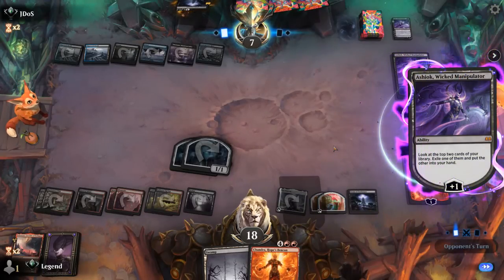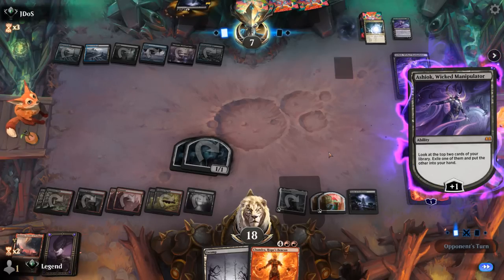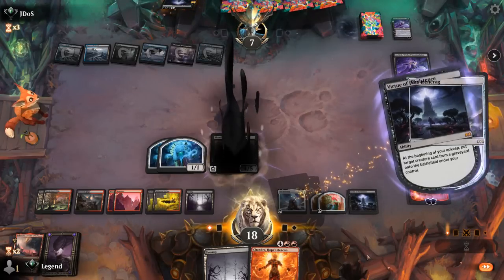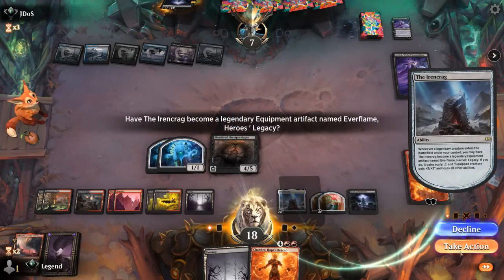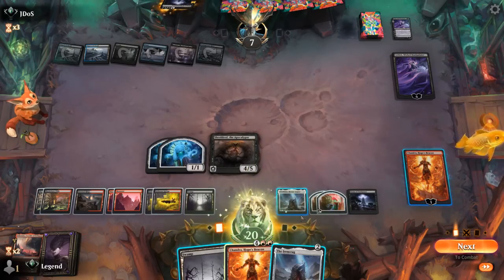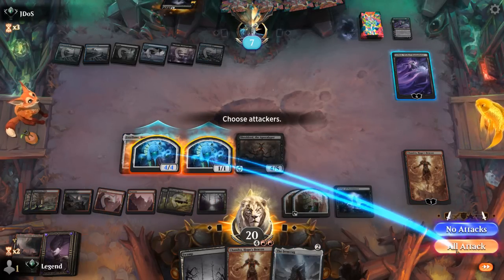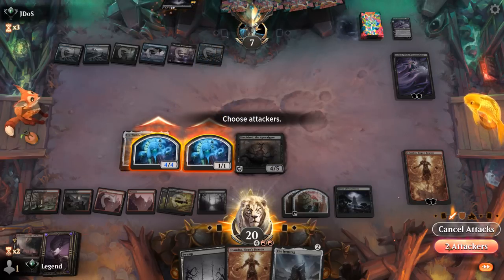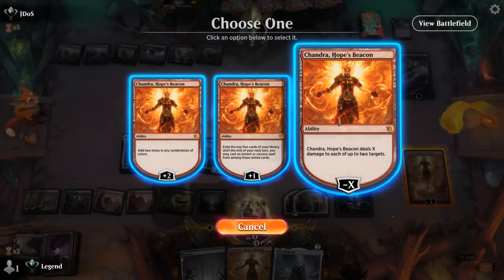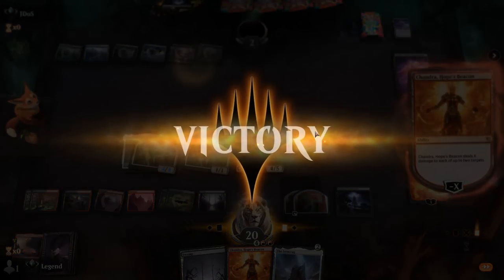Some expensive cards in exile. Probably best to get back my own Shielded in case they bounce it. Can transform Ironcrag — it's now equipment — and suit up the 1/1 to attack for five. Then play another Chandra after maybe minusing the first one. And our opponent has seen enough — awesome. On to the next one.